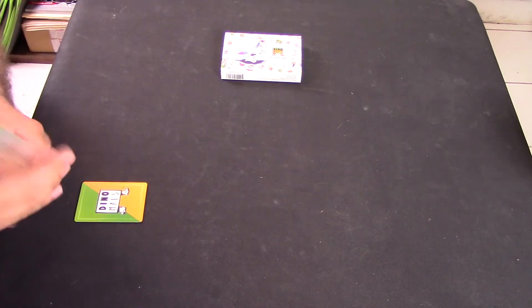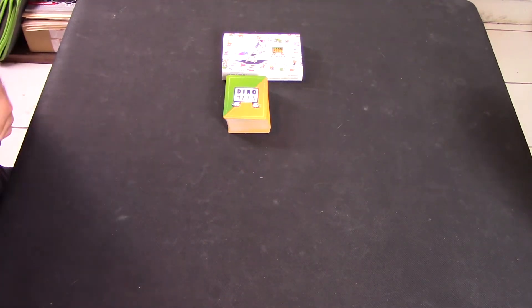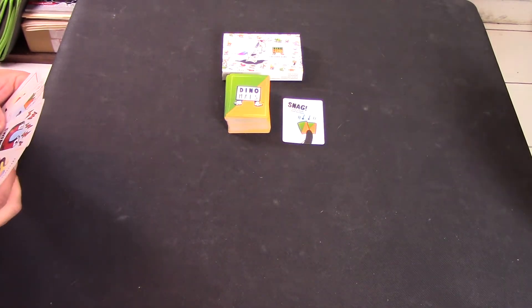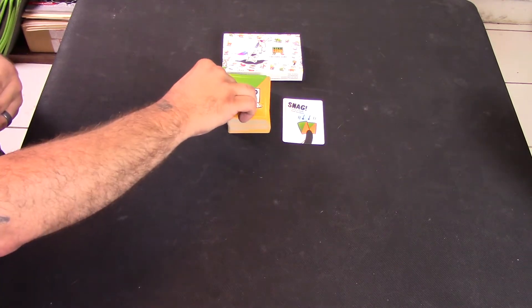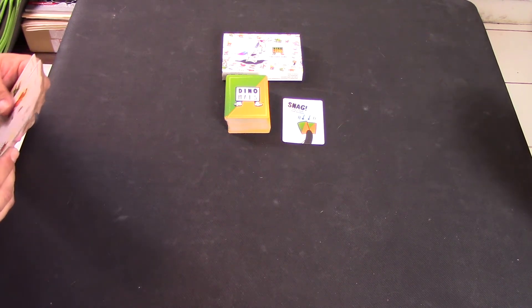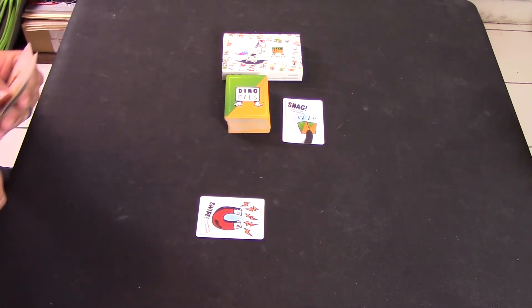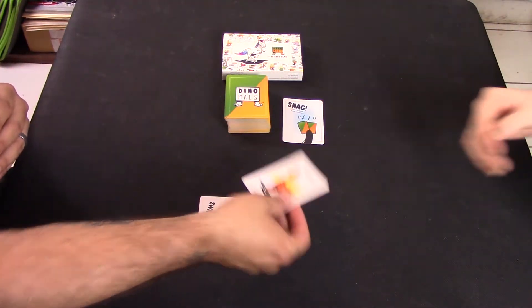At the beginning of her turn she draws a card, then she can play as many slam cards as she wants, call dibs, or play a dynamo to win. She plays snag right away to draw two extra cards. On my turn I draw my card and play a red swipe card, asking everyone for a giraffe. Gothi has a giraffe, so she has to give it to me.